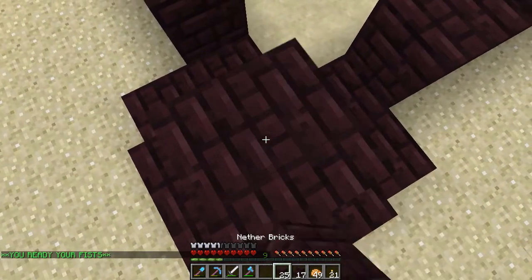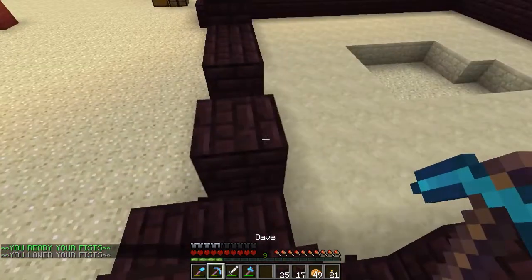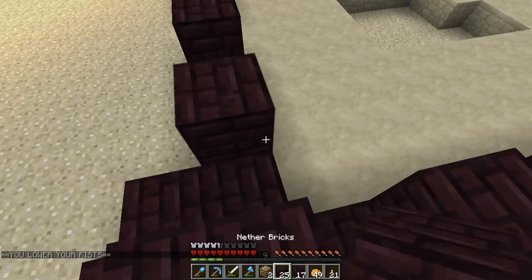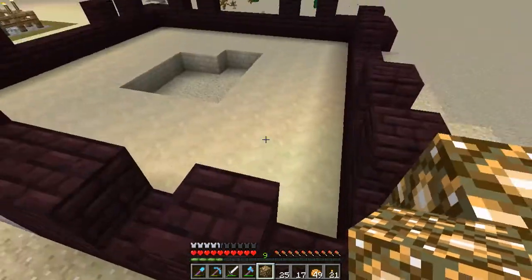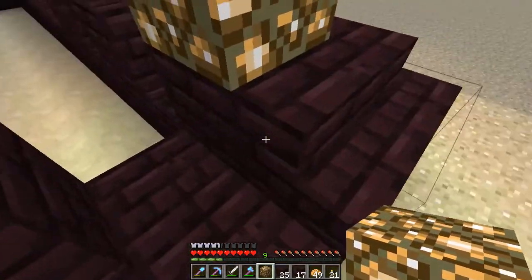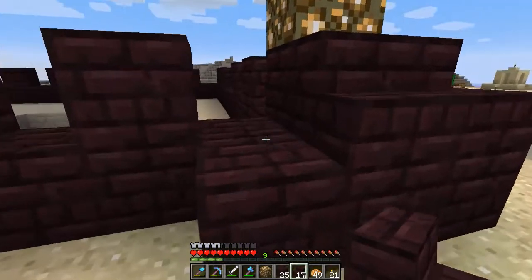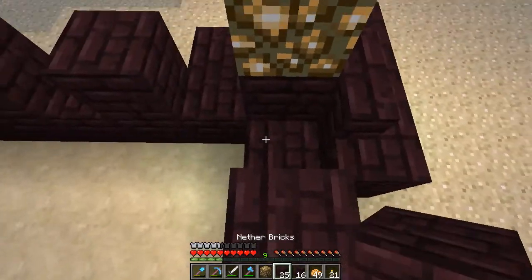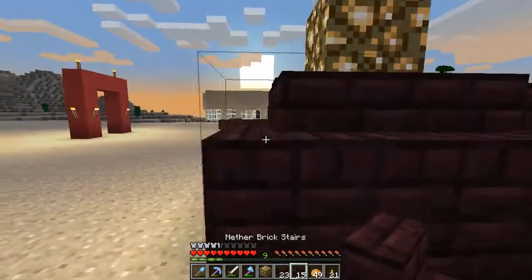Then it's this sort of stairs business, and I wanted to do the edge stair thing as well. I don't know how this bit was, so I'll have to go back and have a look at that. But I assume it was just one of these there, and then there would be the light. Do I have any glowstone? I do! And look at that — it's as if the game knew.